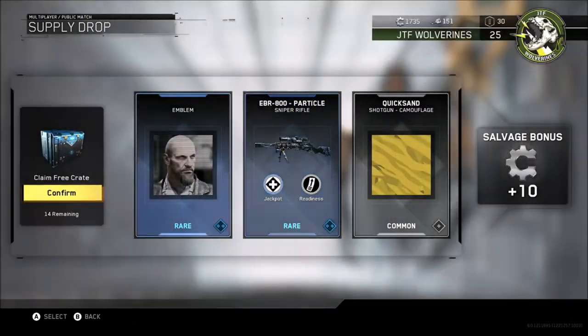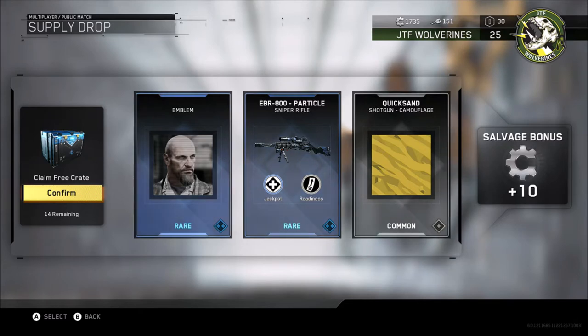We've got some kind of dude there on a card - an emblem, which is a rare. And also the great thing is by the look of it, we're actually getting different guns that will have different attachments to them. They've got their own kind of perks or abilities as I said before, so that's pretty good that we're getting these in the drops. That's a rare gun that I've got there.